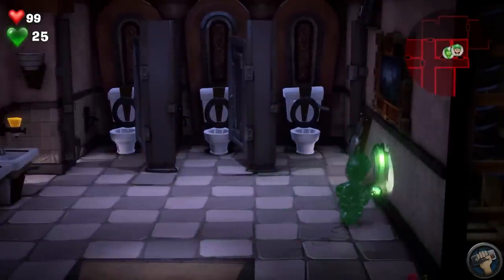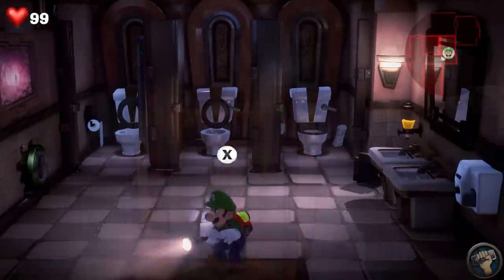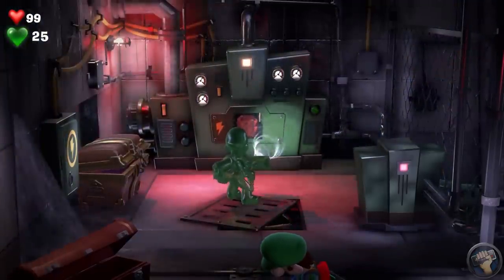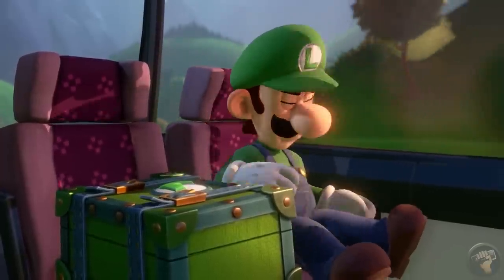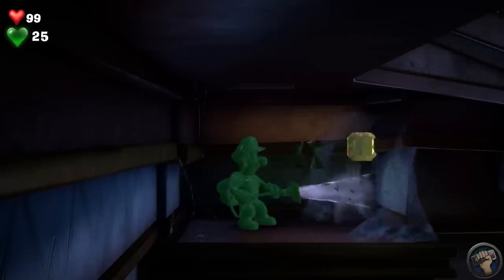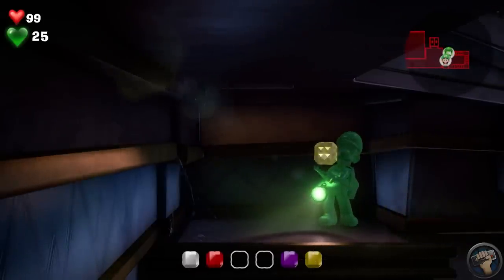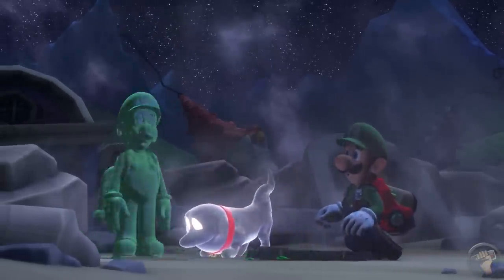Gooigi can move through bars, spikes, and grates, while also being able to solve puzzles and sense boos with vibration. Plus, he's better than Luigi aesthetically speaking — he's greener than the green man himself, has a nicer voice, and apparently tastes like coffee. I'm sure Luigi tastes like broccoli and tears. The Poltergust G-00 is already a great gadget, but Professor E. Gadd improved the device tenfold with the addition of Gooigi. Sorry, Luigi — it looks like you're now in another brother's shadow.